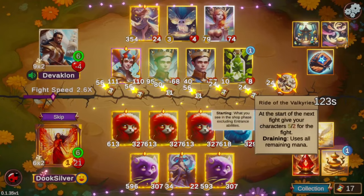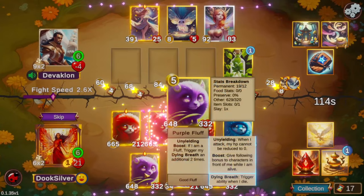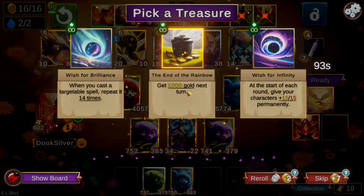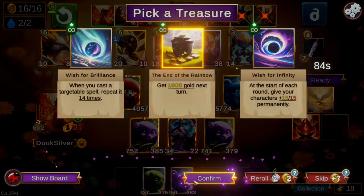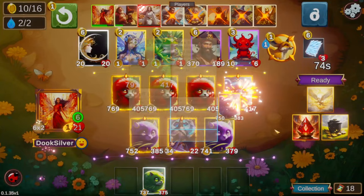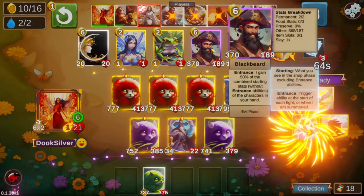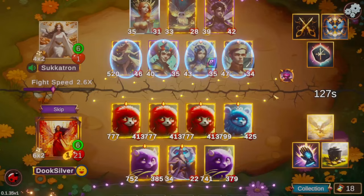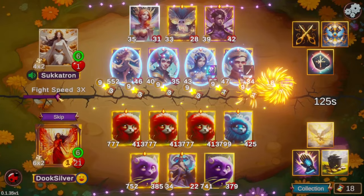We make pretty short work of the star board — they're a little too small to knock out our front line. We get our level eight treasure selection. Bush for Brilliance is of course fun casting spells 14 times, Wish for Infinity is pretty much unplayable, so we just take End of the Rainbow — we get a whole thousand-gold turn to see how many fluffs we can buy. We want to fill out our bench with fluffs and blackbeards to make those blackbeards as big as possible to hopefully go over the top of the stealth board.